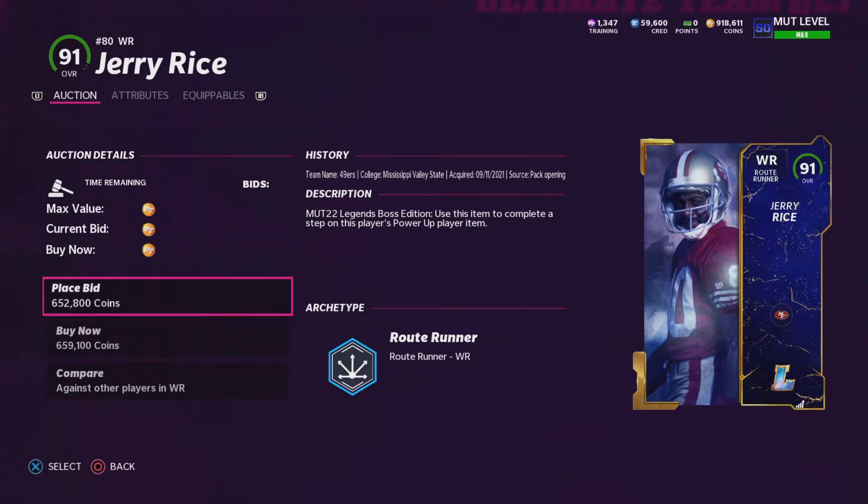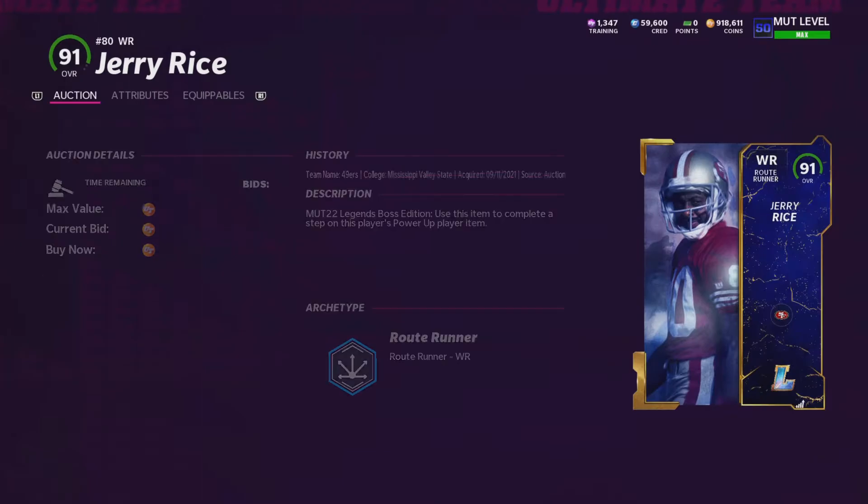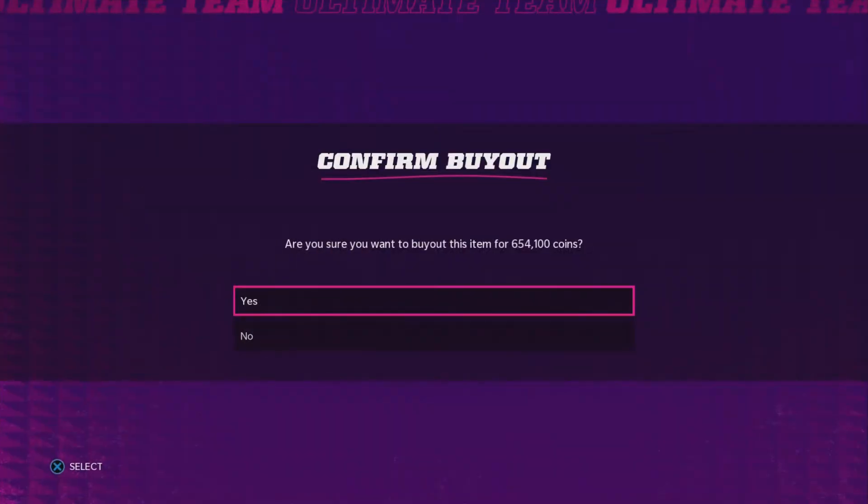First, we need to get Jerry Rice. I'm looking to get Sean Taylor. Those are the two cards that I really want to get off the bat no matter what. I believe this card just got bought as well. No, $154,000 — I'm going to take this. So we're going to spend $650,000 right off the rip here.